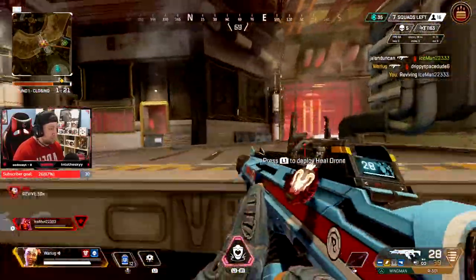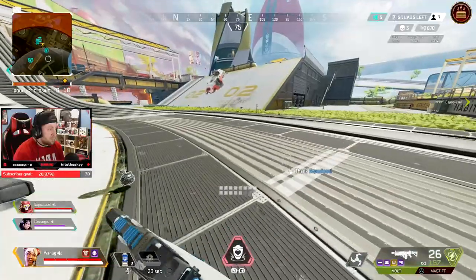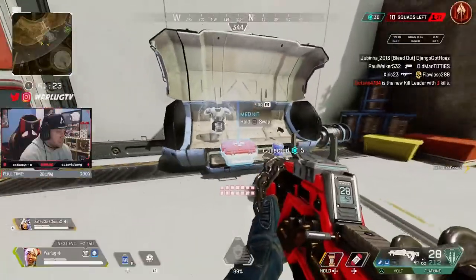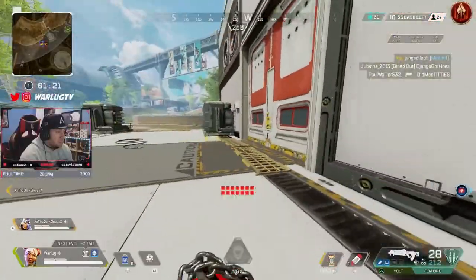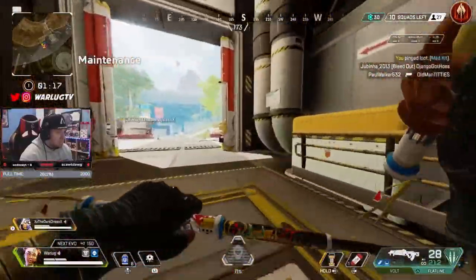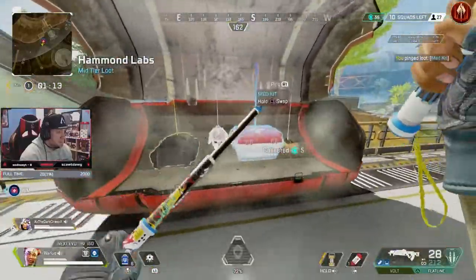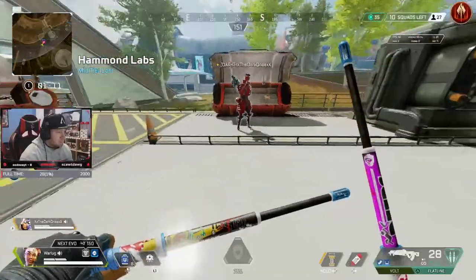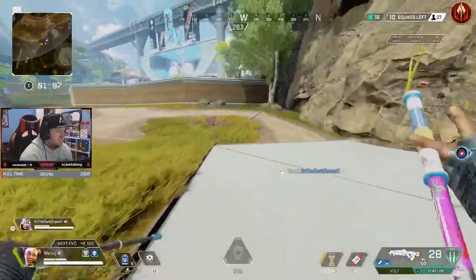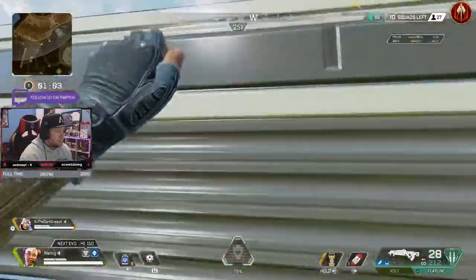Pro tip: get the gold backpack on Lifeline, the same way you'd use it on Dribalt — it's an absolute OP powerhouse. If Lifeline has the gold bag, every time she taps and revives a teammate — even while continuing to fight — once they get up they'll have two shield bars and half their health. That means they can instantly get back into the fight without taking time to heal. A gold bag on Lifeline is absolutely OP and is the biggest pro tip I have.